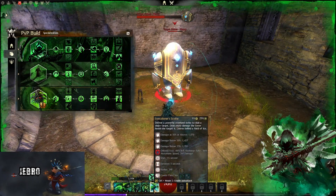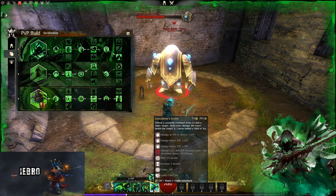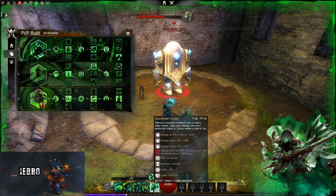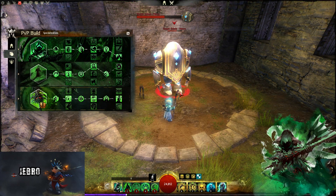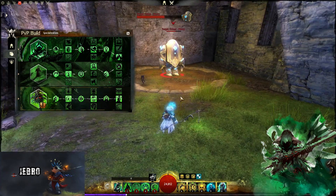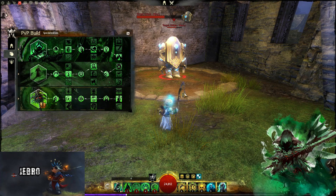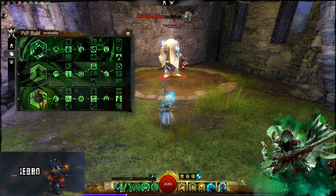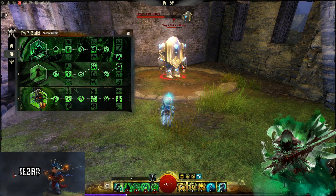The fifth skill delivers a powerful overhand strike to stun a single target, deals more damage to lower health targets, and leaves a field of ice — you can see the increasing damage as well. It might be nice as your end combo when the foe is below the health threshold to get maximum damage off. I've been Jebro — don't forget to like, comment, subscribe, and check out any other builds on the channel. My Twitter is @Jebdan. See you very soon.